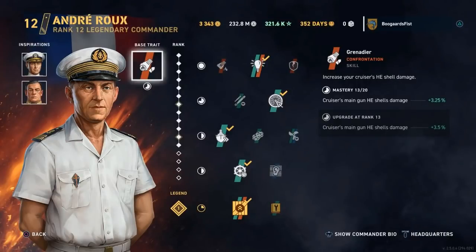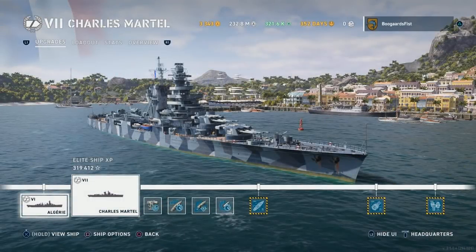Hey guys, Dave Belair. Today we're going to be taking a look at cruiser positioning and strategy. There are different classes or types of cruisers. The subclass we're going to be looking at is kiting cruisers.